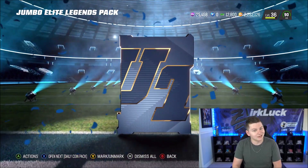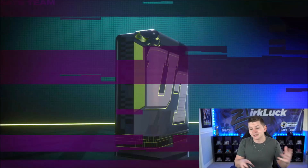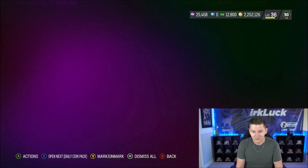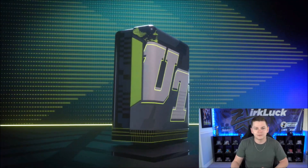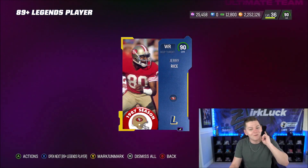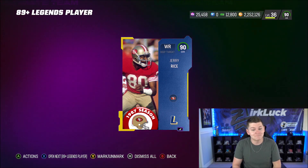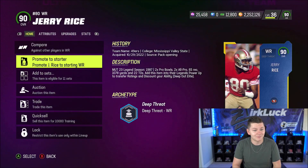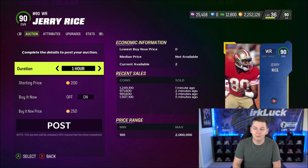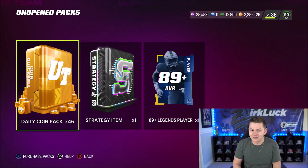These Jumbo Elite legend packs — I wasn't impressed. I don't really think I've been missing out on too much there. But here's the thing: the toppers are pretty good. You get two guaranteed 89 pluses and an 85 plus as well. We get 85 overall Deacon Jones. That's something we were pushing for with pack strike — better pack odds and overall just better bundles, because the toppers were terrible before. And then we get 90 Jerry Rice! I don't know how expensive that is, but it's going to be expensive. Oh my god — 1 million coin pull! Yeah, that just saved me a ton of coins. We just got a 1 million coin pull out of the topper.